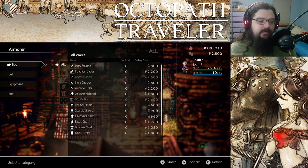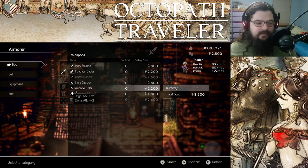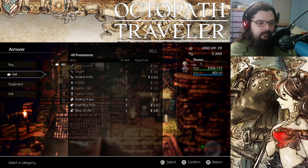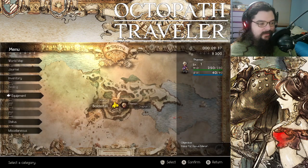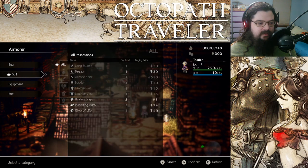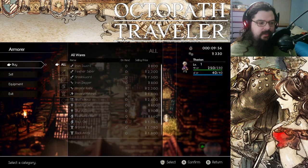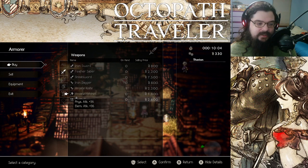I don't have much money — I have 2,500. So you can see they have an Ironsword, a Feather Saber, and an Arcane Knife — I'm going to get this Arcane Knife. We'll equip that and sell off... you can't sell off the base dagger if it's currently equipped. Let me make sure I actually equipped the Arcane Knife — there we go. Now sell the regular dagger. At some point we're going to want to get a Feather Saber or Greatsword, but we can't quite get that just yet. As a thief he doesn't really use shields, and I can't afford them anyway.